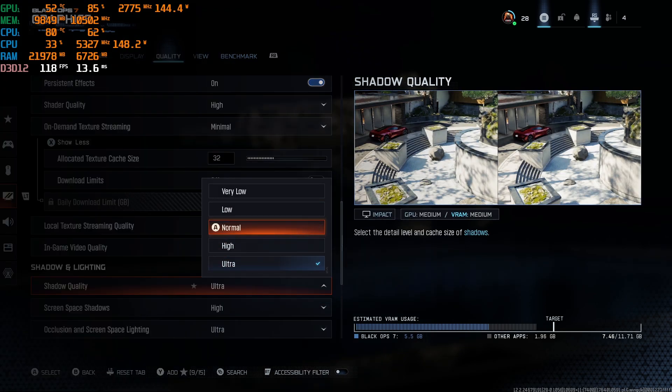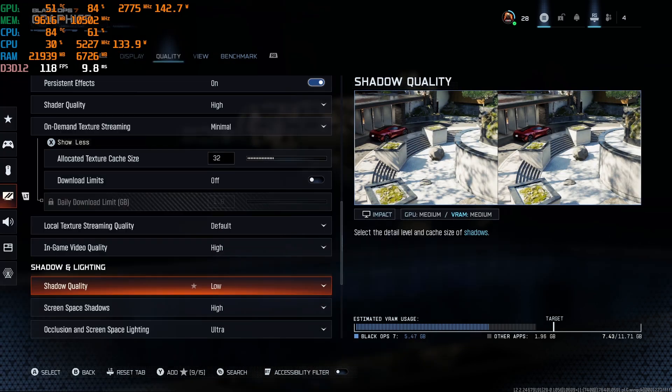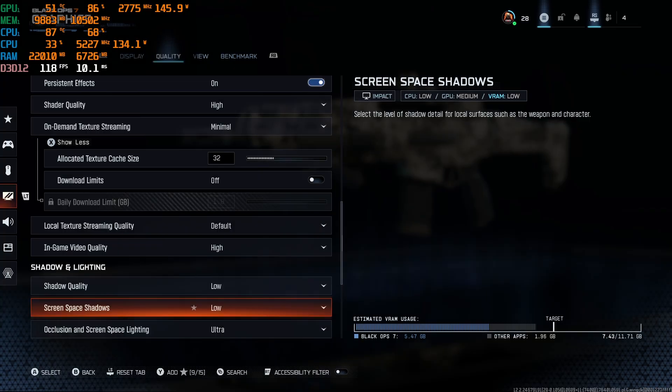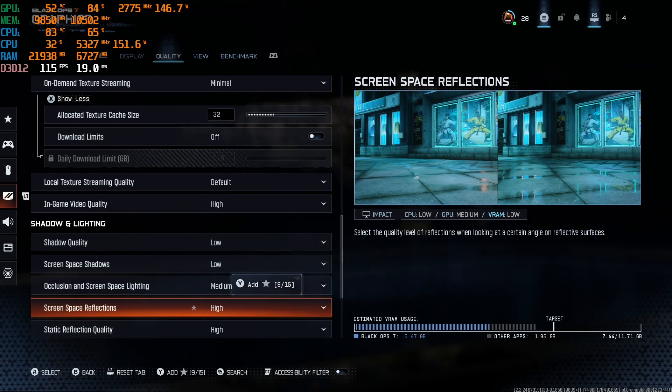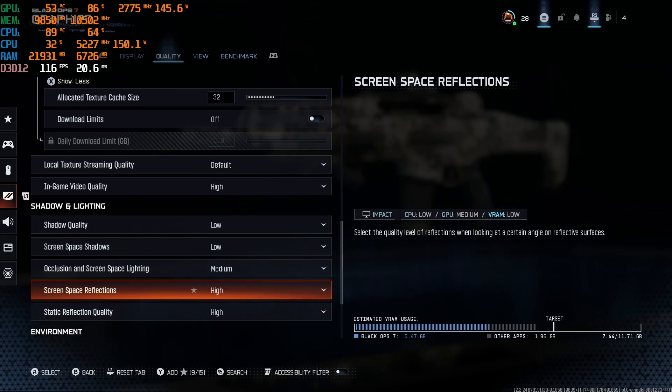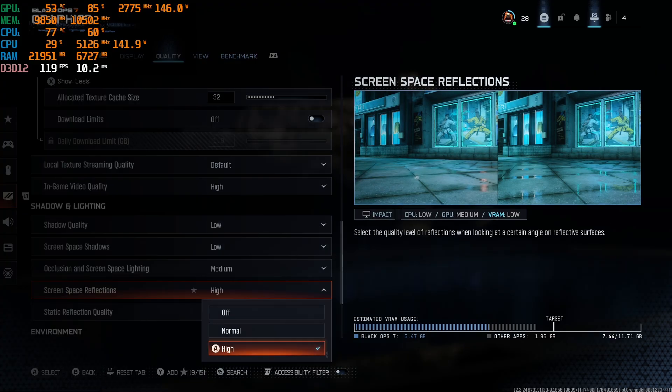Shadow quality I'm turning down to normal or low — I recommend this because shadows will cause unnecessary lag and delays. Space lighting I also turn to medium. Settings can change with updates, so always check after patches.